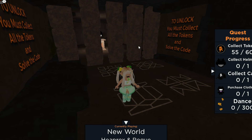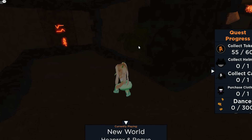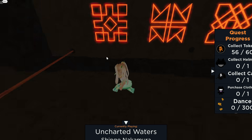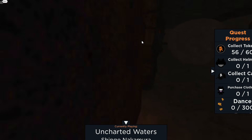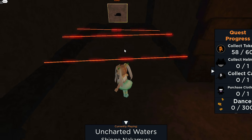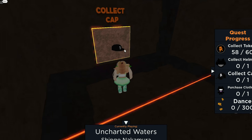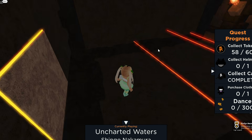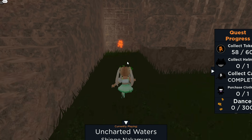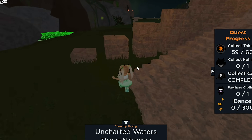You must unlock all the tokens and solve the code. We have to come back here - that's the room that takes us back. Okay we're going to the rolling rock part. Collect that one and collect that one. Laser parkour - yee yee. Collect the cap. We are missing two tokens. I found them - they're on the sides I think, so there should be one on the opposite side too. Then we can go solve the code and we should be done.